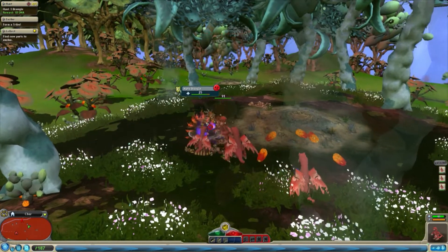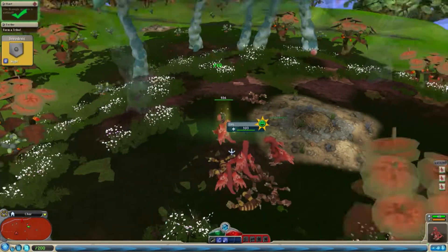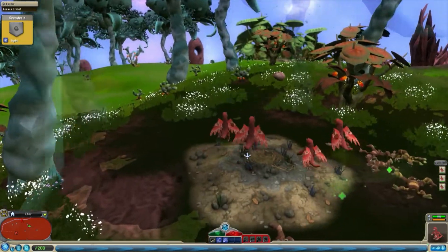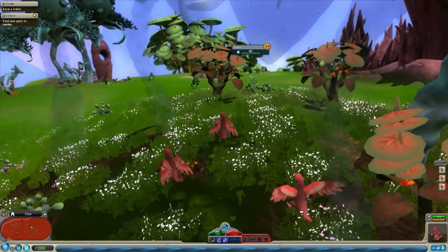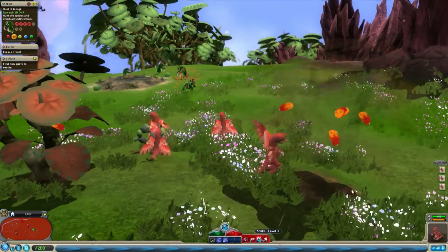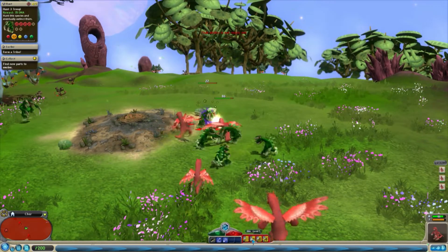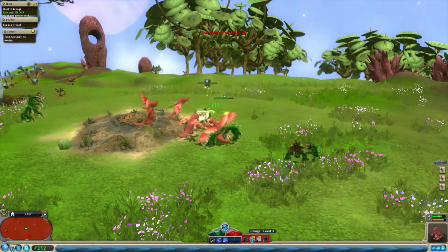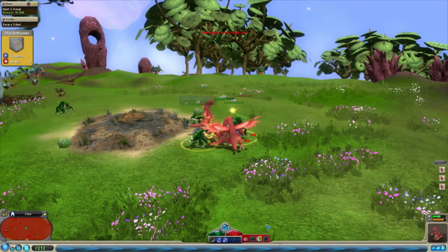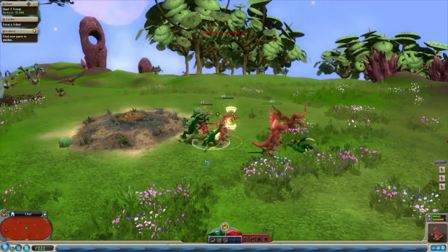There should be one more somewhere - oh there he is, and he's an alpha as well. We got another part for that as well, which I didn't actually expect. Keep moving on - there's some high level guys here. Let's charge in. I'm a little bit gutted I don't have the best attacking stuff yet. We just got strike level 5 - that's really good. It just helps at the start of the tribal stage. I think I've been stunned.